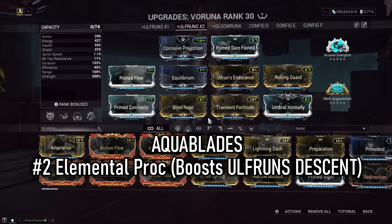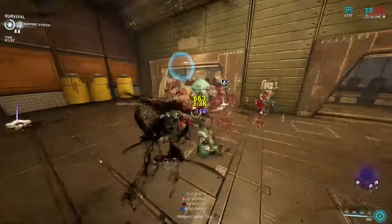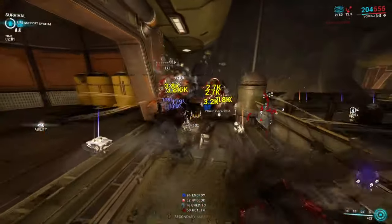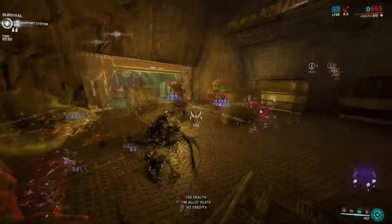Number two, this ability does Slash damage. The Slash itself is nice, but literally any element is better than no element. Veruna's fourth ability deals 100% increased bonus damage to targets already affected by a status element. Aquablades, even during a lunge, will hit an enemy before Veruna will — so this is great quality of life to increase your damage without being disruptive to your playstyle.